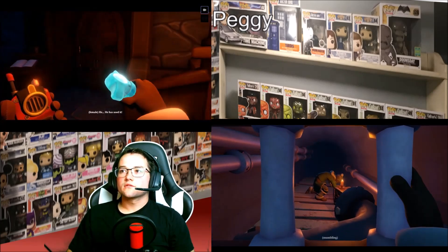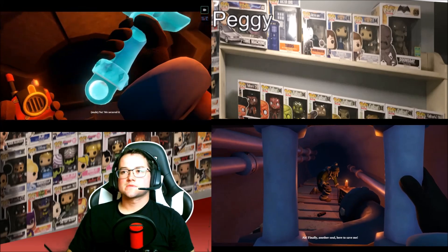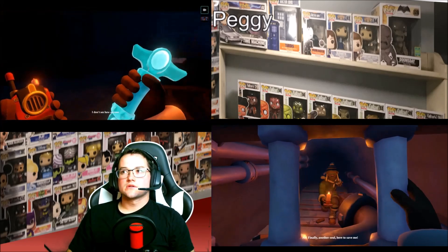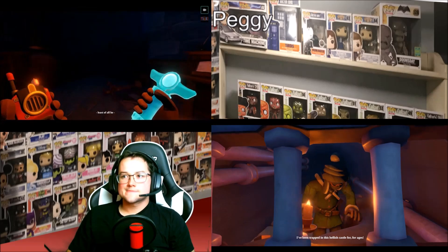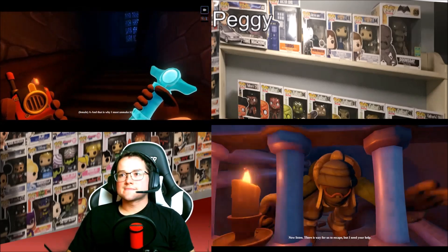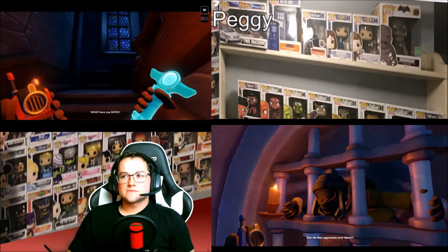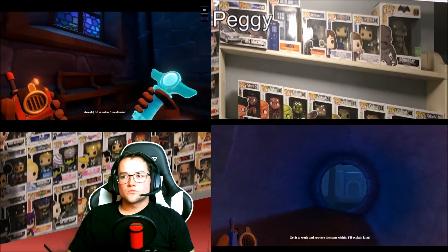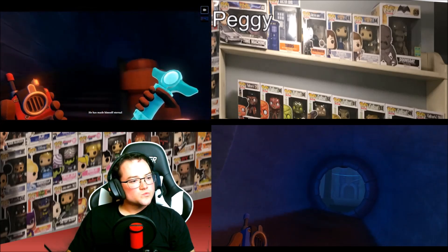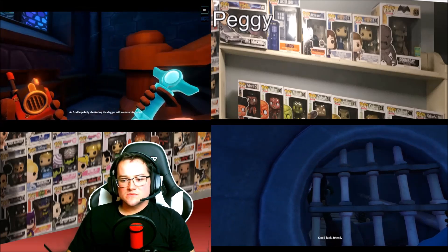I don't get the sword thing. The sword thing — they end up using it very often. I can't. You saved me. I've been trapped in this hellish castle for ages. Now, listen, there is a way for us to escape, but I need your help. You see that apparatus over there? Get it to work and retrieve the stone within. I'll explain later. Once you're done, meet me upstairs in the greenhouse. Good luck, friend.